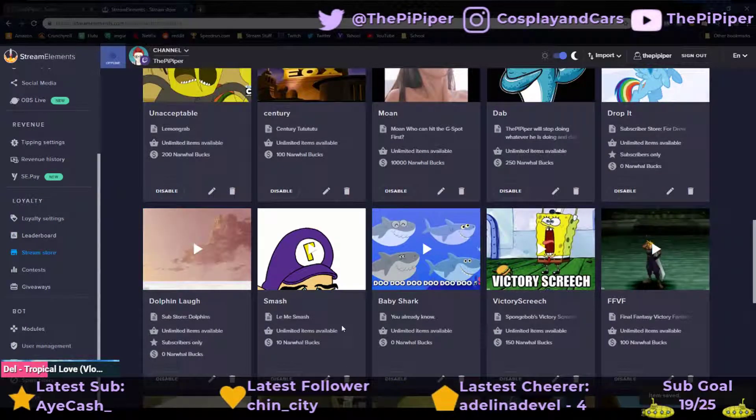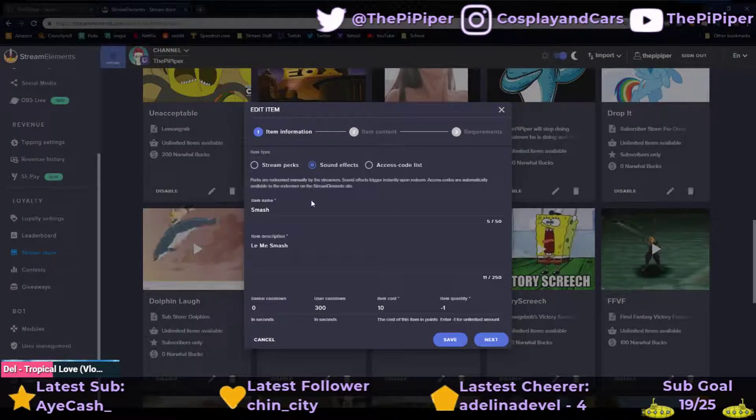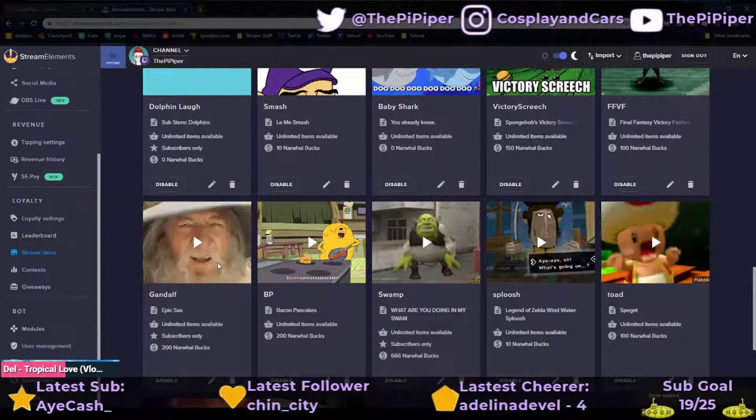For item content I have a preview image as well as the sound, and you upload everything here — just like when you upload images or videos it all gets uploaded here. You can go down to upload, submit, and then it'll be inserted. I have it set so redeeming this item shows an alert — this is what actually shows the gif — and is only available as a stream perk. I have it redeemable via chat, and Gandalf is subscriber only. I have other items like Navi or Smash which are only sound effects, and these have the advantage that they don't take up the alert — they're a little cheaper, and they don't take up any bit of the screen.